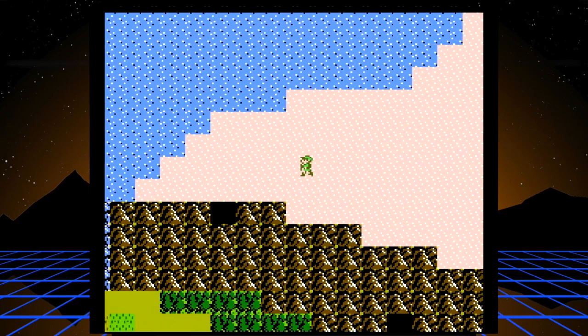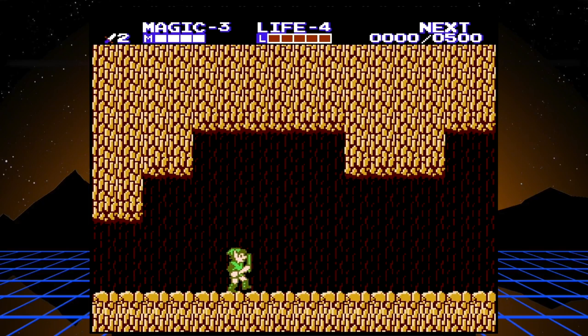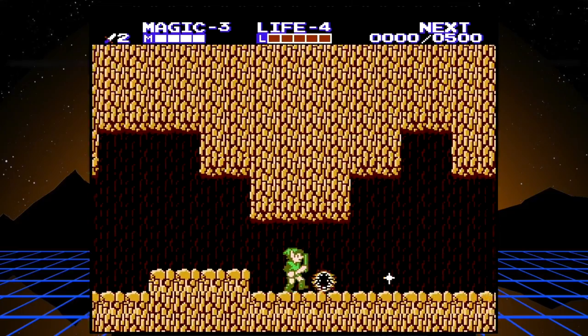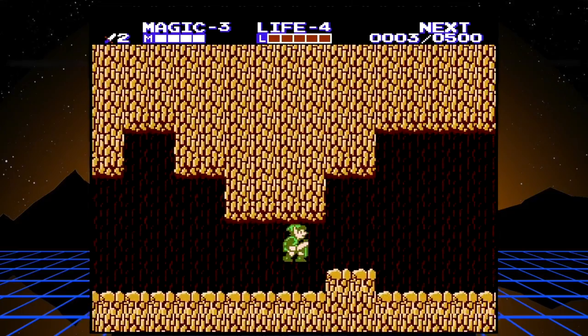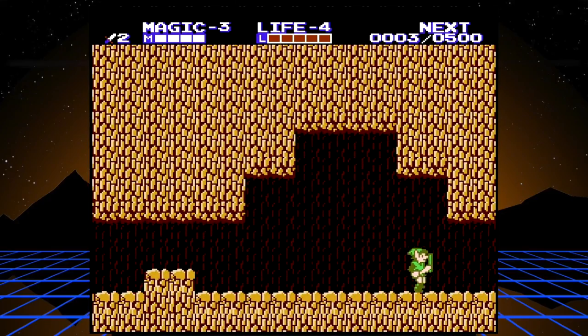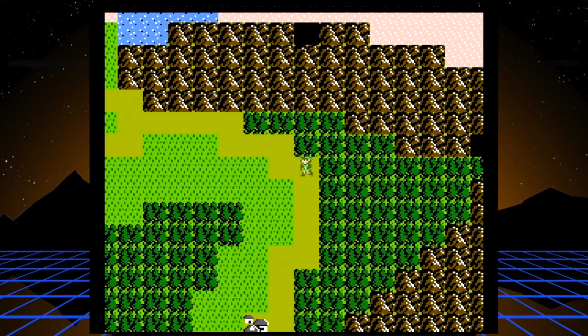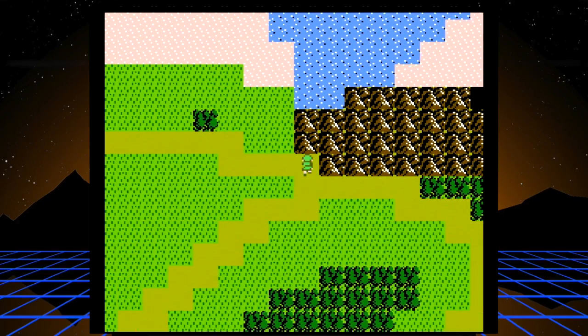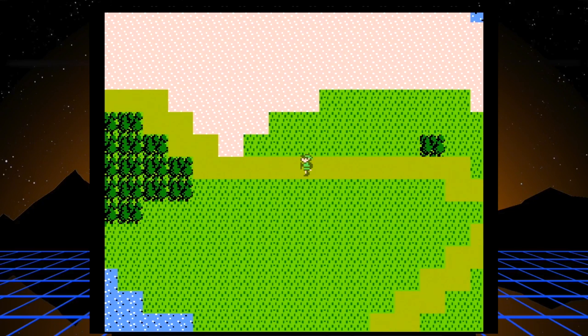As you pass back through this cave you'll notice it's nice and illuminated because you got that candle. That's how most of the items work in this game - you're not going to be throwing boomerangs or shooting hookshots using items a lot. Most of them are passive things like a raft, a candle, things like that. And that was the Parapa Palace and the end of part one.